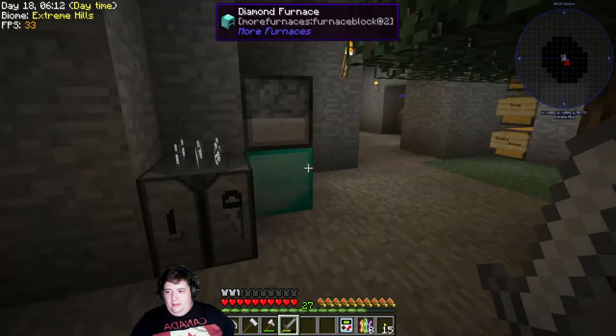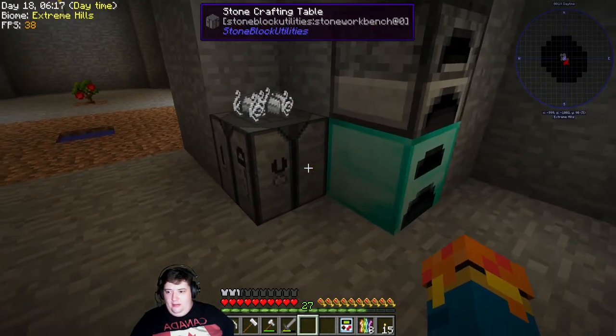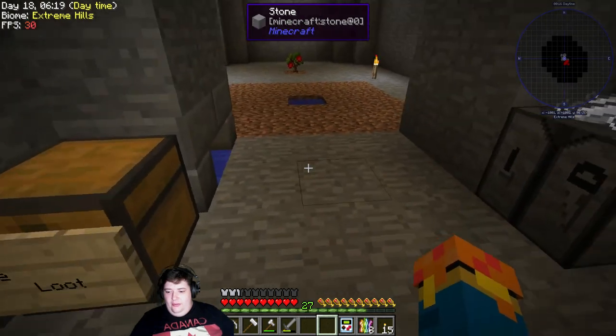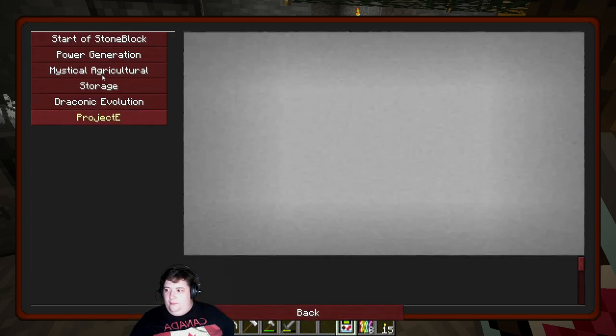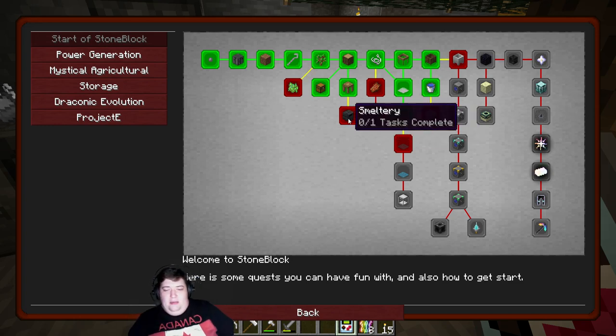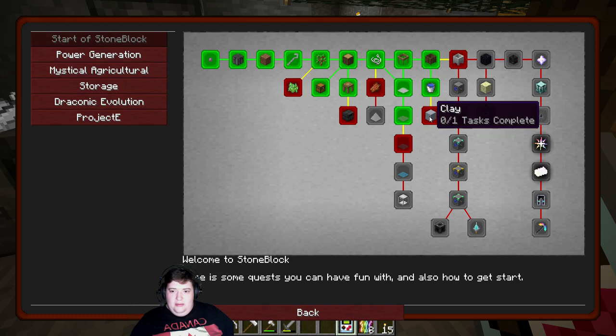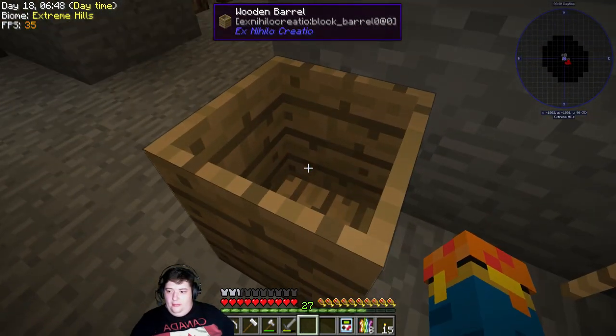The mob spawner you guys already know about. I set up a few things so we should be able to just knock them out. When last we left off, we were in the middle of doing the smeltery. I set it up but I didn't actually do it, because to do it you just need to put water in some dust in a barrel.